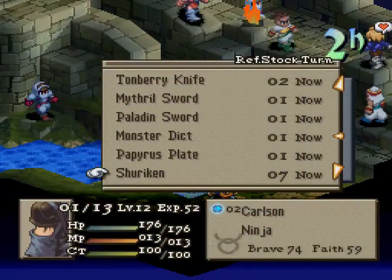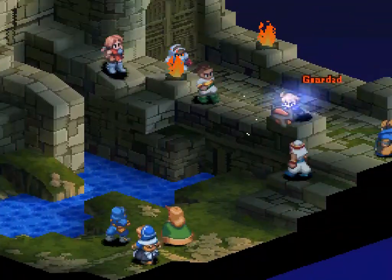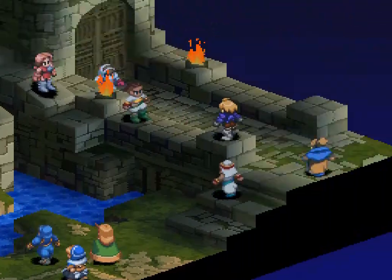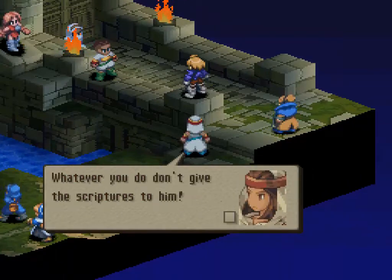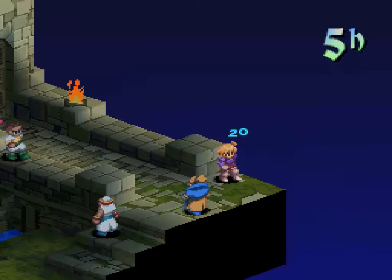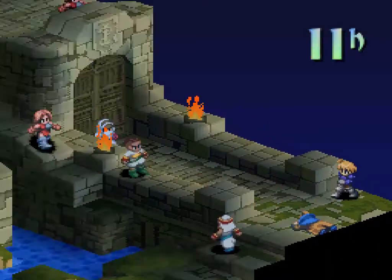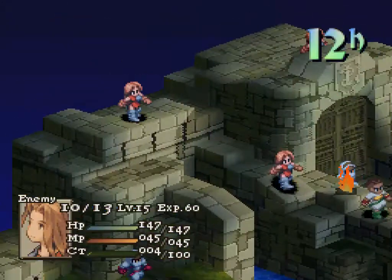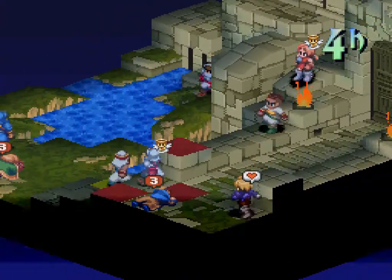Let's throw something incredibly weak at Ramza to get him out of charm. He's going to block that anyway — 90% means nothing to him. Here is the charmed Ramza, who decides to shoot his best combat sage buddy for 376 damage. Down she goes, down goes the summoner. This is a horrible way to start off this fight.